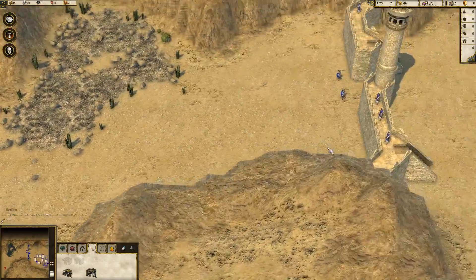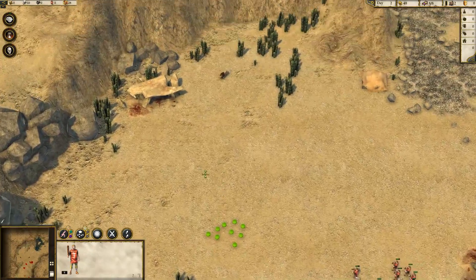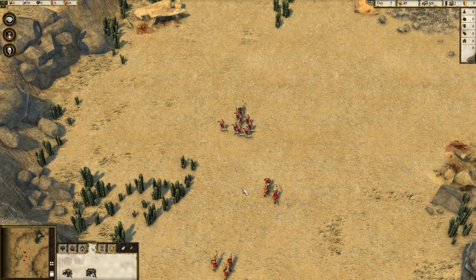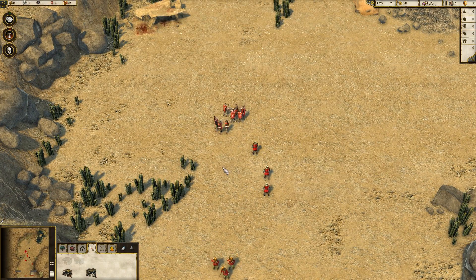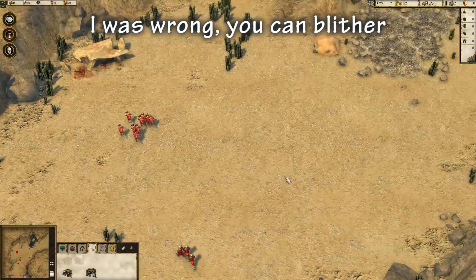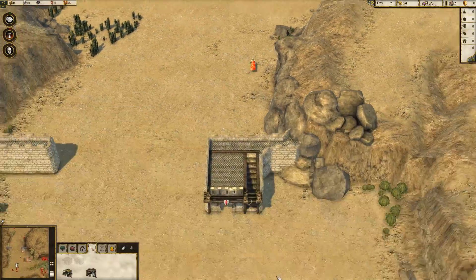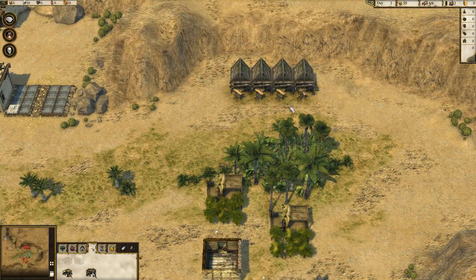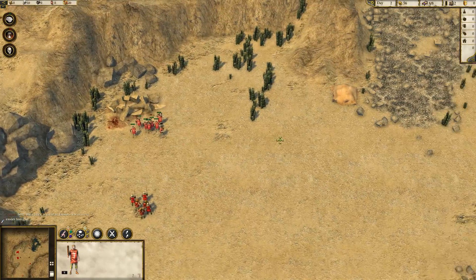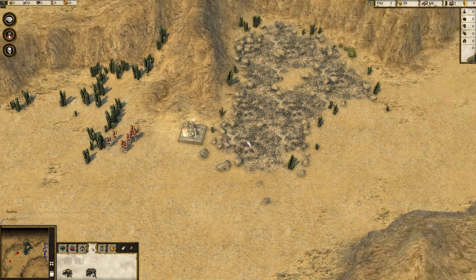Yeah, there appears to be a settlement — right here is the settlement that the scribe is blithering on about. Can you even use blithering like that? Because you can have blithering idiots, but can an idiot blither? Let's get the rest of these troops up. There's a little bit of a supply cache there. So the main objective for this mission is to go ahead and get that stone.